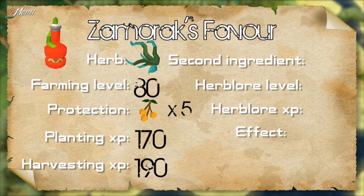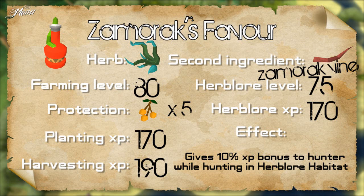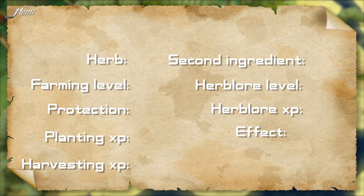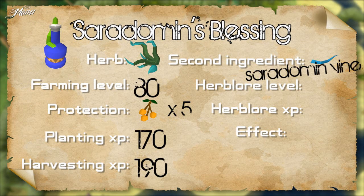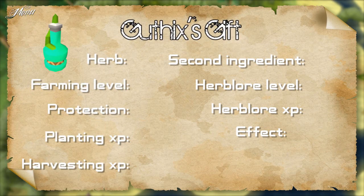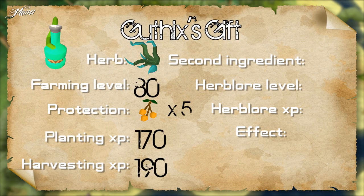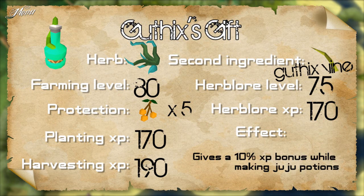Zamorak's favour uses the Samadon herb and the Zamorak vine as the second ingredient. Requires 75 Herblore to make and gives 170 XP. When you drink this potion, you get a 10% XP bonus to hunter while hunting in the Herblore Habitat. Saradomin's blessing uses the Samadon herb and the Saradomin vine. Requires 75 Herblore to make and gives 170 XP. When you drink this potion, you get a 10% XP bonus to farming while farming in the Herblore Habitat. Guthix's gift uses the Samadon herb and the Guthix vine. Requires 75 Herblore to make and gives 170 XP. When you drink this potion, you get a 10% XP bonus to Herblore while making Juju potions.